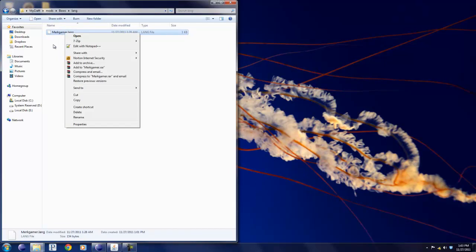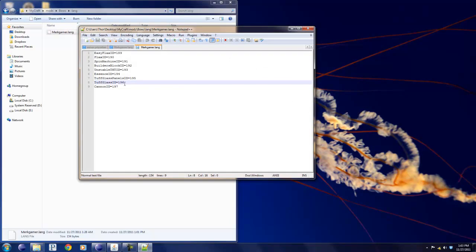If you want to change the IDs, you need to go into the lang folder and find markgamer.lang. You need to edit it with Notepad++ and just change the IDs to whatever you want.